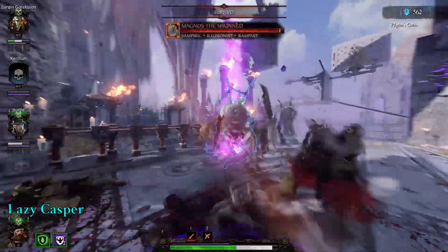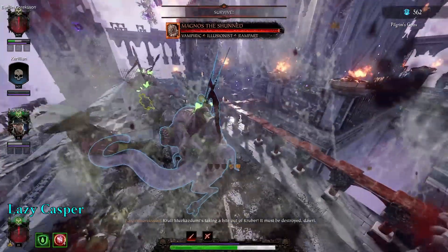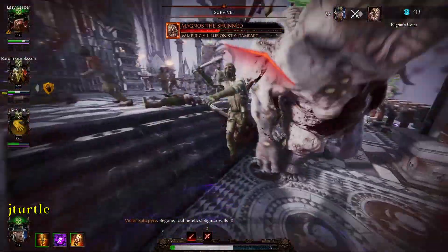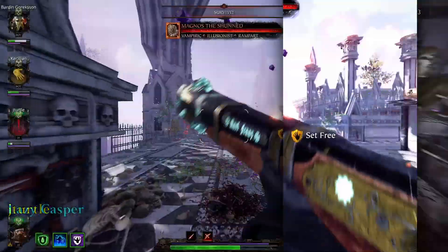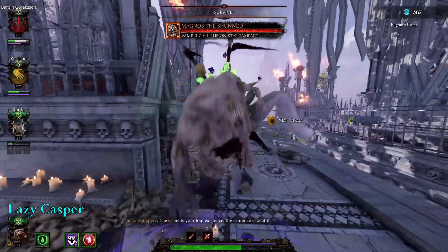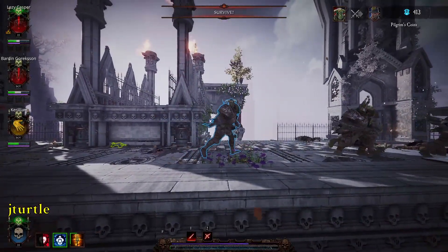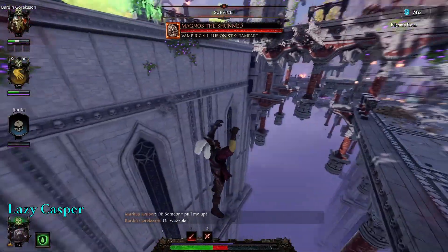During the Magnus fight, we couldn't tell which monster was real: 'I can't tell which one is which, man. One of them's an illusion.' Chaos broke out — 'Back up! There's illusions everywhere! I'm keeping the real one busy.' At one point there were six chaos warriors right there killing us, and someone fell off the ledge too.